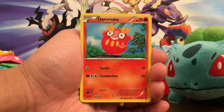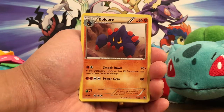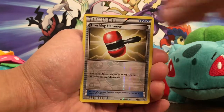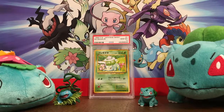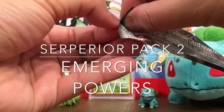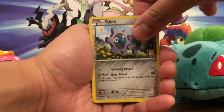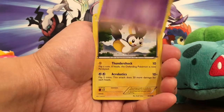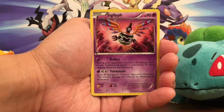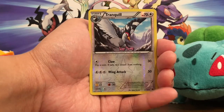Basculin, Purrloin, Cubchoo, Darumaka — these are some cute card art. Scraggy, Gothita, Boldore, Crushing Hammer, and a Scolipede. These tins are really cool; I got them at my local card shop a while back and they were not more than twenty dollars. I wish I bought all of them because I'm sure these are hard to find now. Pack two: Klang, Petilil, Deerling, Venipede, Emolga, Sigilyph, Drilbur, Tranquill.